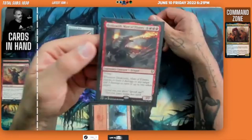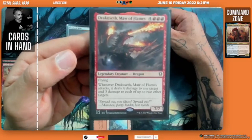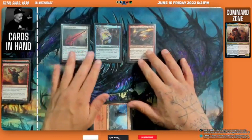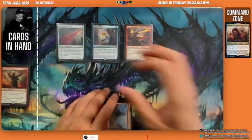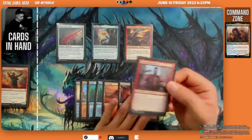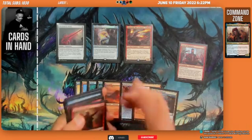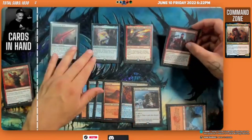Dracuseth enters and deals four damage to any target and three damage to each of two other target creatures, essentially wiping the board. He doesn't have haste, so we pass the turn. We untap and draw Curse of Opulence. We consider playing it on ourselves — as we do in our Thantis the War-Weaver deck — but then realize we should cast it on an opponent since we're goading everything and nobody can attack us anyway.